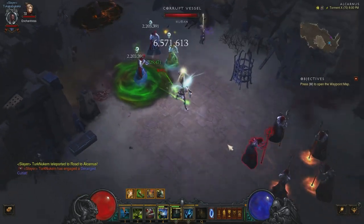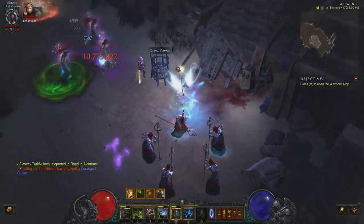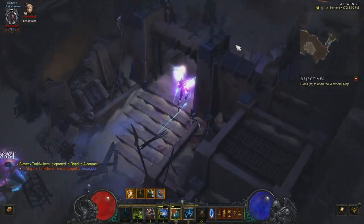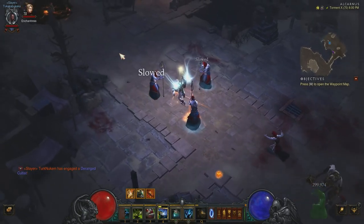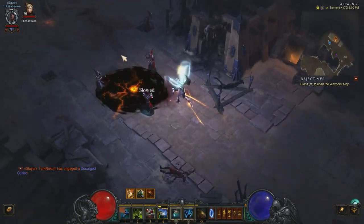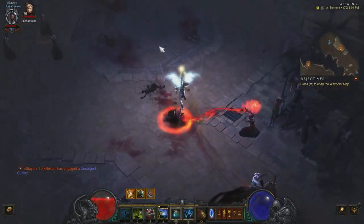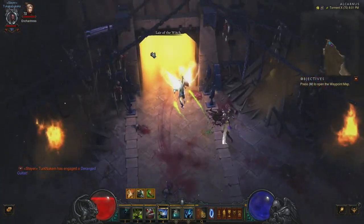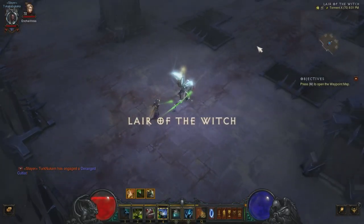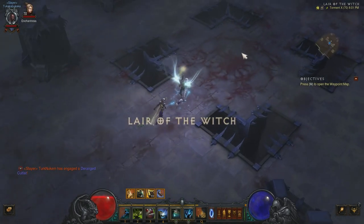As you guys know, Magda is on Act 2, Road to Alcarnus, and she is very very easy to get to. Once you clear the trash, you're gonna be going into Lair of the Witch — that's where Magda is. It probably takes a minute to get to her, and to down her is probably another 30 seconds.